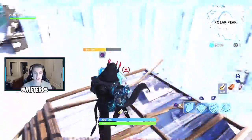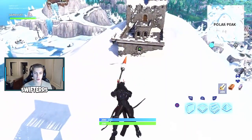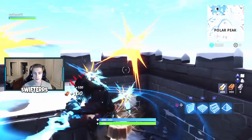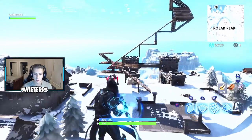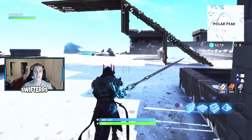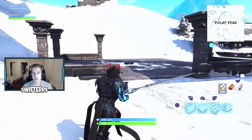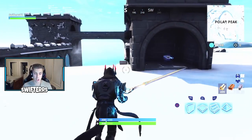The fact that you can counter people shooting at you while you've got your hands on the Infinity Blade is super awesome. Obviously because I'm in playground mode I can redeploy my glider, but you can also build even while holding the Infinity Blade, which can sometimes be a little bit overpowered. Another thing you get with the Infinity Blade is 200 shield and 200 health — as soon as you pick it up from the stone, you are automatically gifted 200 health points and 200 shield.